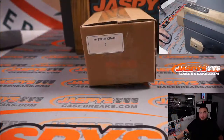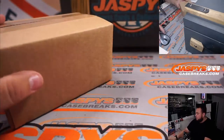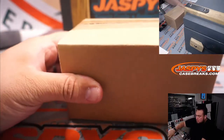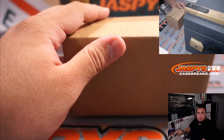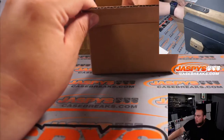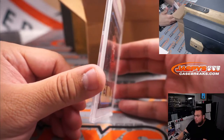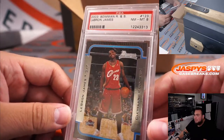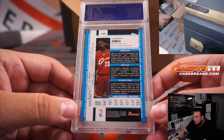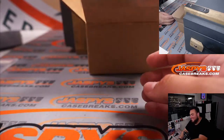Good luck. We generated case number 8. There it is — there's the mystery crate. Here we go. First one: LeBron James, 2003 Bowman Rookies and Stars Basketball. So even at a PSA 8, this actually probably sells pretty well. Old school slab as well. J for James — Stephen Flatt, you are on a roll!